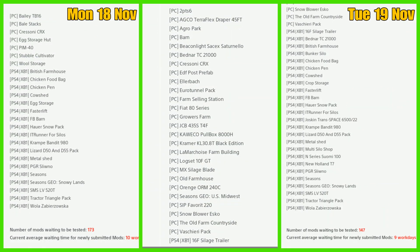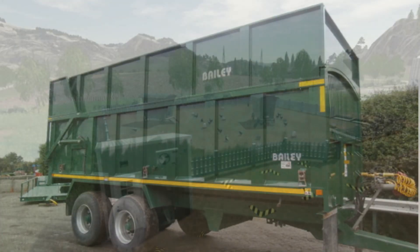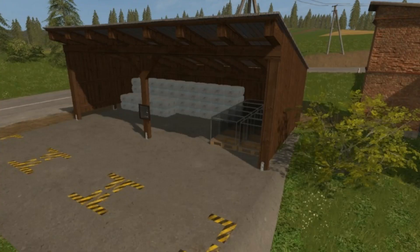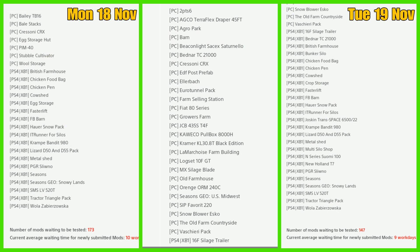Going back to yesterday's Mods in Testing failures, we have the Bailey TB16 egg storage hut, Pim40 wool storage, and then for console it's the egg storage. That was it for failures — everything else was carried over or released today.